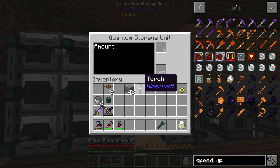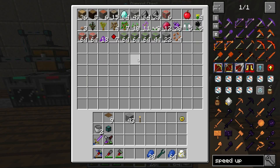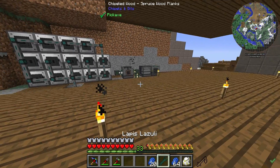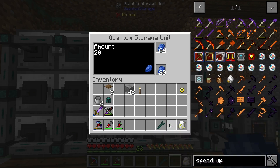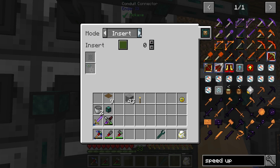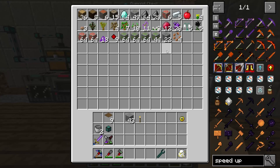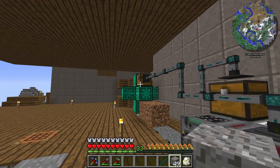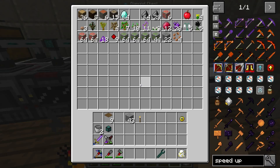We have a couple that are actually empty as well. For those ones, let's throw in some lapis. We haven't been getting a ton of lapis, but for what we are getting, we might as well automatically sort it. Now, any lapis that lands in here should automatically get pulled out. Pretty sweet. The system is working well.